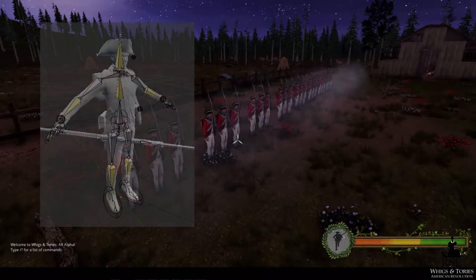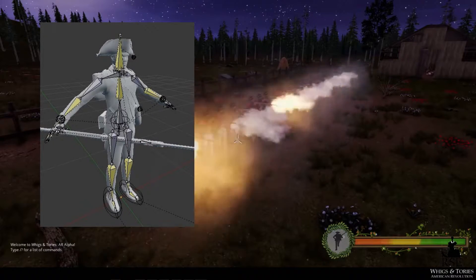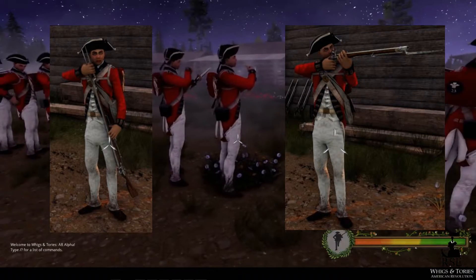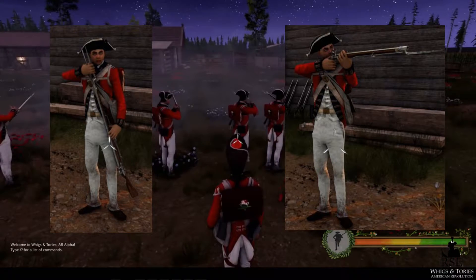Along with the new smoke effects, their new animation skeleton is being demonstrated by the reloading and firing bots, which show that it is more fluid than the last. We can also see new animations for reloading, aiming, and firing. Furthermore, with this animation we can see the ramrod in action that was missing in the first video.